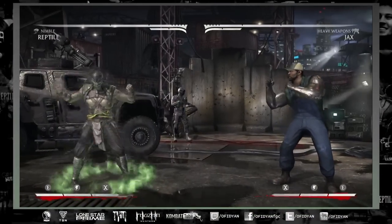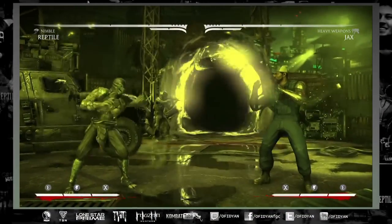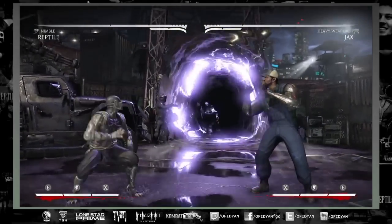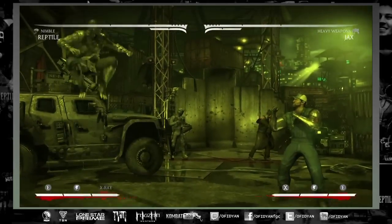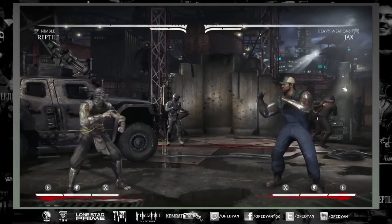Welcome back to another reptile guide — this time it's on Nimble. Nimble is the variation a lot of people like to call the flash trade, but basically you slow down time and speed up your recovery on moves while multiplying the opponent's startup frames and recovery frames, so they move a lot slower while you move slightly faster.